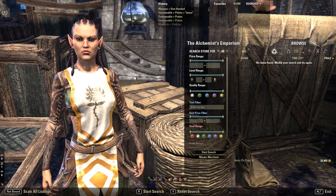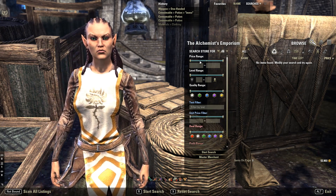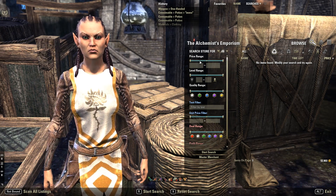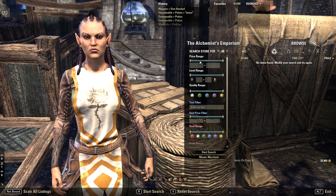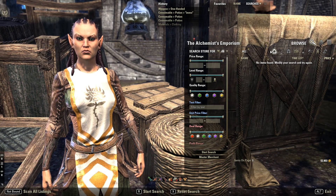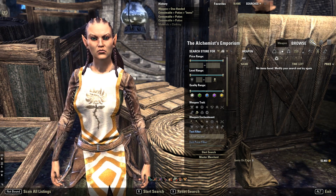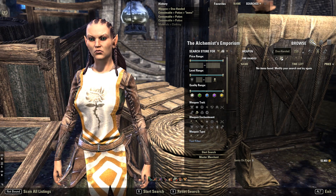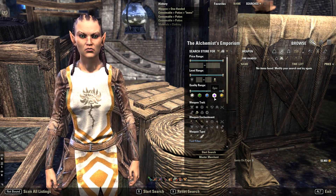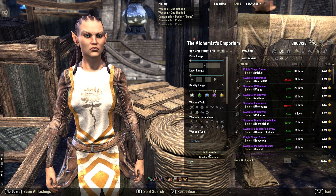This is what the trader looks like when you've got Awesome Guild Store installed — a little bit different to what it normally looks like, but it gives you a lot more functionality. It allows you to really narrow down your search. So if you were looking for a specific weapon, you can click on the weapon category. Say you're looking for a sword — you can go one-handed and click sword at the bottom. Maybe you wanted one of purple quality, and then you could search.